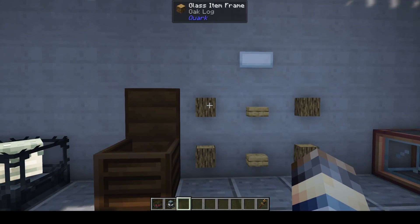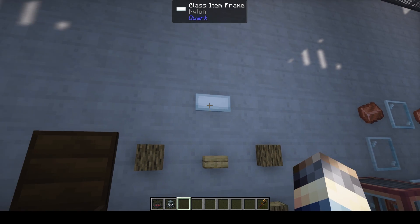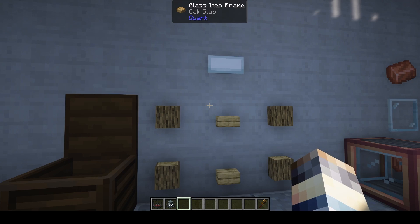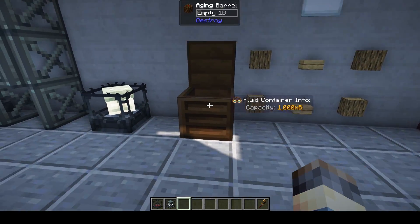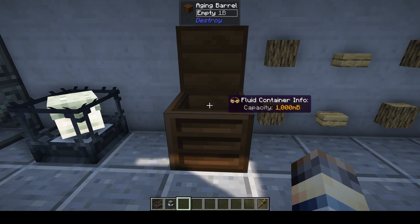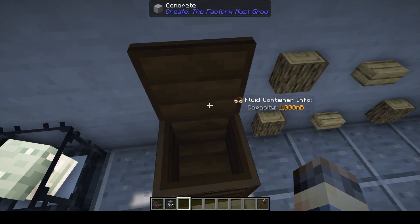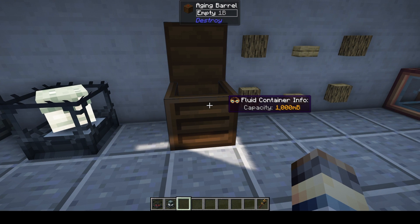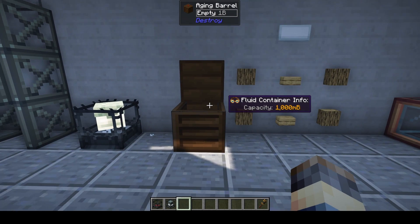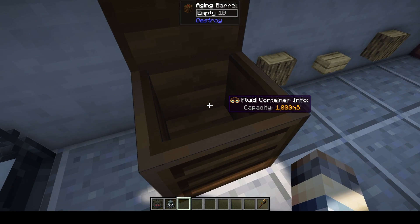The next block is the aging barrel, which is crafted with four logs, two oak slabs, and nylon — nylon being one of the plastics you can create. There are quite a few plastics and we'll look at those in a different video. The aging barrel is used to create undistilled moonshine and undistilled coarse wine. It's also the workstation block for a new villager added by the mod: the innkeeper. One of the main things you can get from the innkeeper, besides buying moonshine and coarse wine, is yeast — which you actually need to create those.